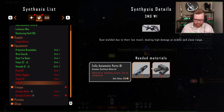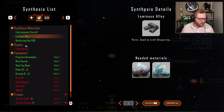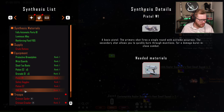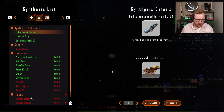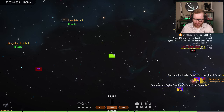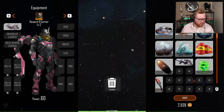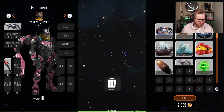And we need to craft an SMG. For the SMG, we have the fully automated parts, and then we need a luminous alloy, which is under synthesis materials. We only need one luminous alloy, so we craft that first, and then we can craft the SMG. Nice. If we go to our inventory, we should be able to put that into a weapon slot and a grenade into our skill slot. Mission complete.